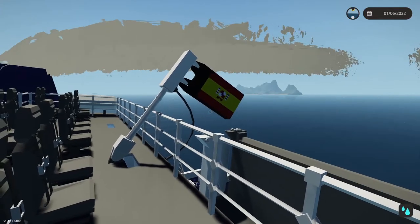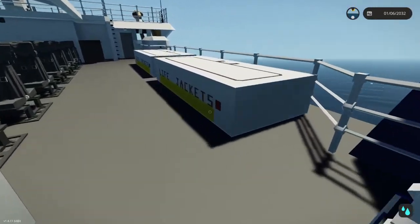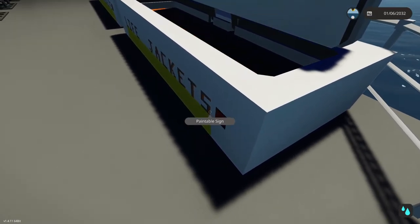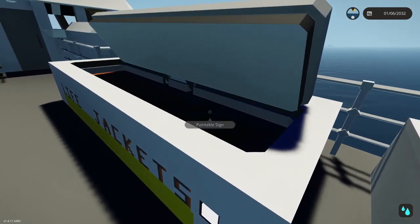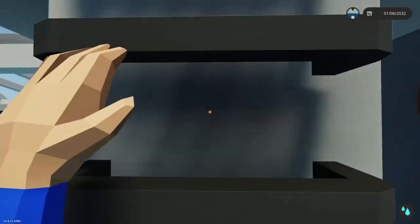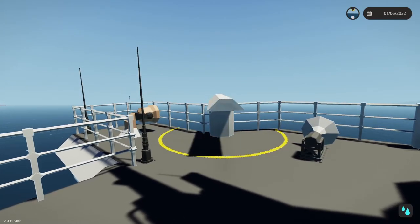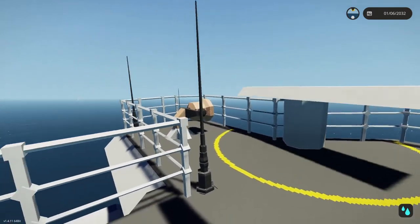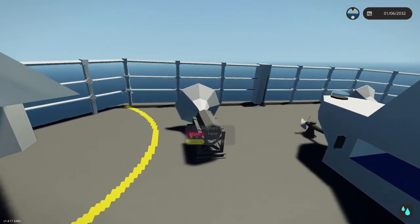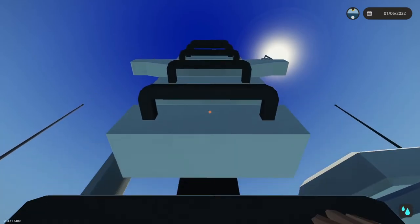Originally this boat was built in Spain so I am flying the Spanish flag — that's another thing I got off the workshop. If you're sinking and there's not enough room on the lifeboat, there are also life jackets on the top back up here as well, the same as on the real-life boat. Moving up to the top right above the control room we have the radar bar, a couple different antennas, the two spotlights on both sides, and the flares I mentioned earlier.